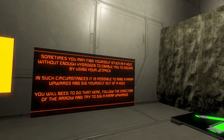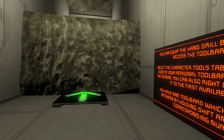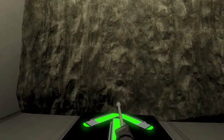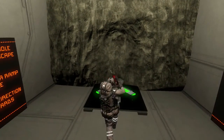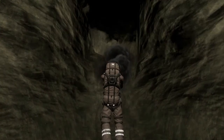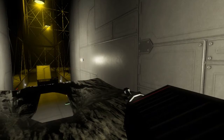You will need to do that here. Follow the direction of the arrow and try to dig a ramp upwards. You can equip the hand drill by pressing G. You have nine toolbars and you can switch between them. Looks like I already have that in my toolbar as number six. If we hold left click, it'll drop rocks on the ground and make a smaller hole. If I hold right click, it makes a bigger hole. Let's go upwards. There we go — a nice little ramp.